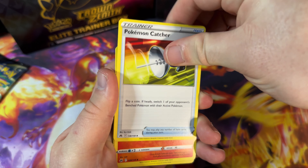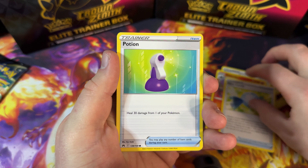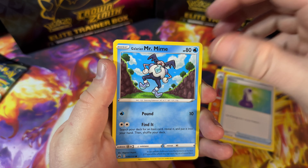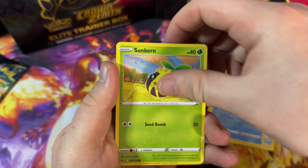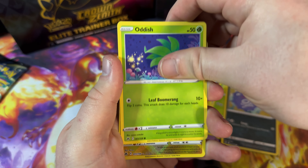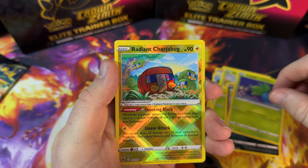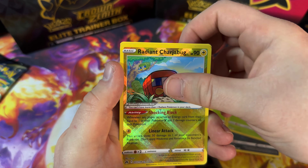Friends in Hisui, Lost Vacuum, Luxio, Corphish, Oddish, Seel, Kricketune — Aaron, cute card. Volcarona is our reverse and we're finishing with a non-holo Wailord. We're making our way through these boosters very quickly. Not as big hits as yesterday so far — hopefully that's going to change soon. We'll touch wood.